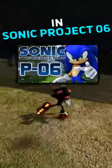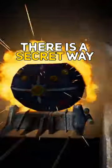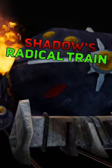Did you know? In Sonic Project 06, there is a secret way to defeat Eggman at the end of Shadow's Radical Train.